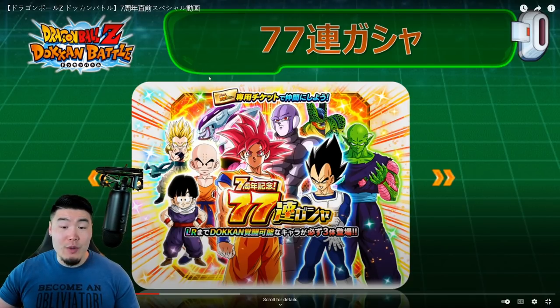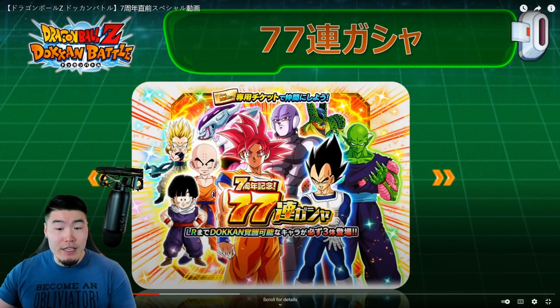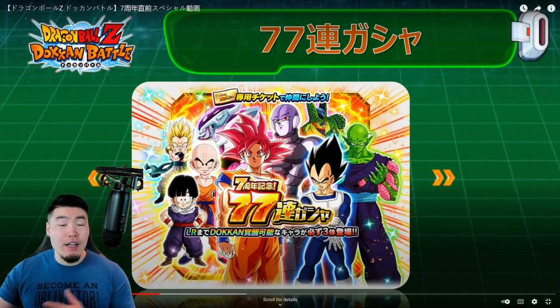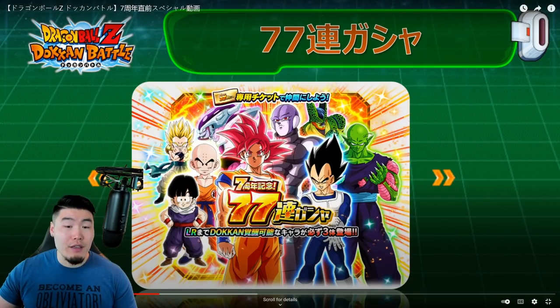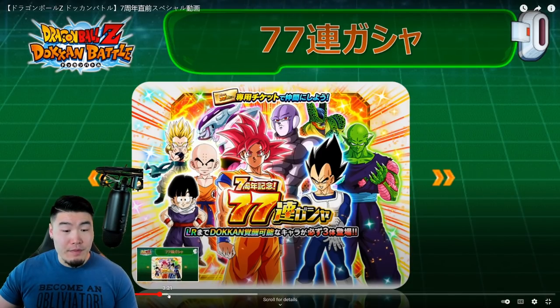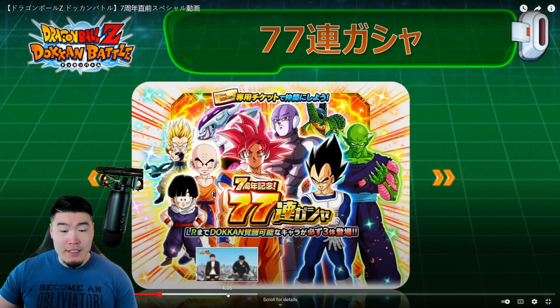In terms of the units on the banner, we have God Goku and Hit, the Exchange Goku and Vegito, Gohan and Krillin, and then behind those we have a few non-Dokkan Fest units that are all really good — like the STR Cell, the TEQ Piccolo, the INT Frieza, and the AGL Gotenks. Basically every non-Dokkan Fest LR before God Goku and Hit will be available on this banner.